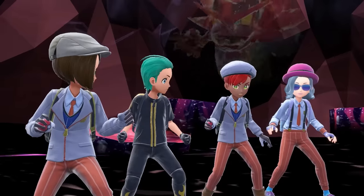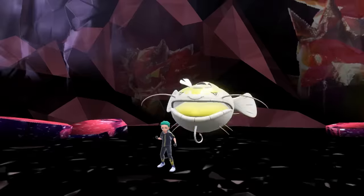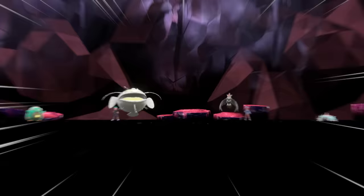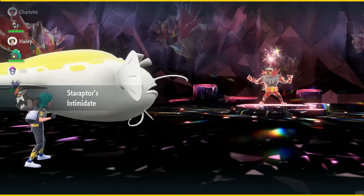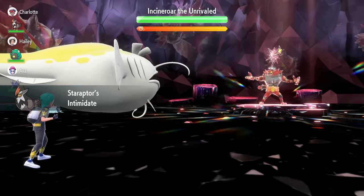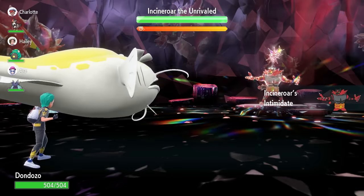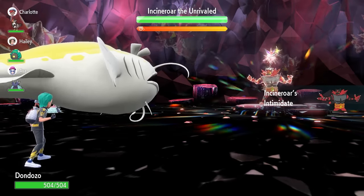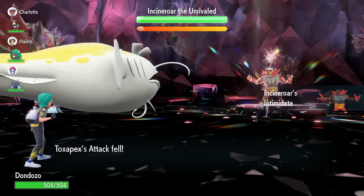When you first come into the raid against Incineroar on turn zero, it's going to drop Intimidate onto our side of the field, reducing our Attack by one stage, and then follow that up with Snarl, which will reduce our Special Attack. That's not going to play too much of a role. The big thing we'd normally watch out for is on 95% of the raid timer, Incineroar fires off a Taunt into one of the four targets. With other solo builds, you have to be careful about that Taunt, but with Dondozo it doesn't matter.